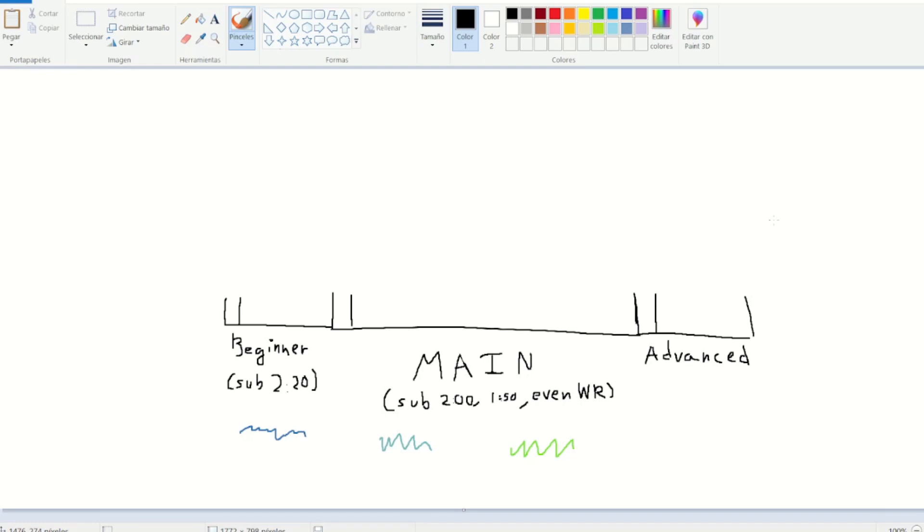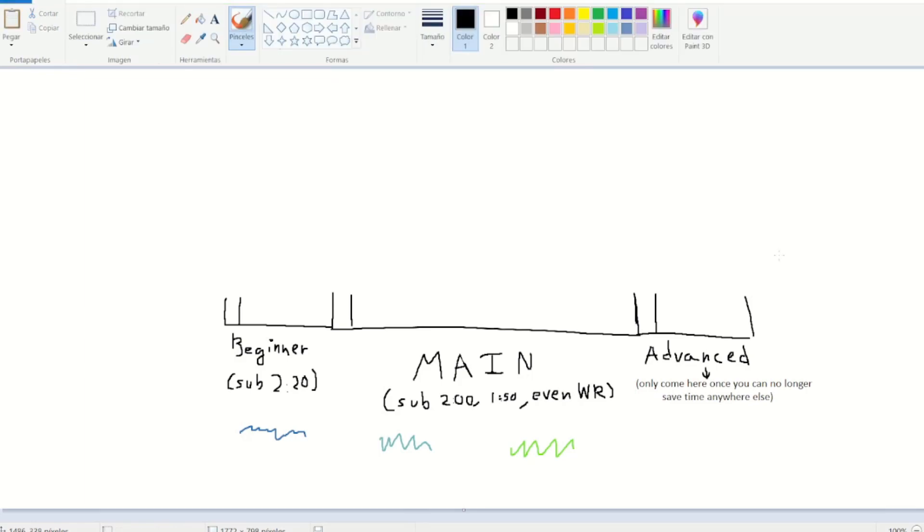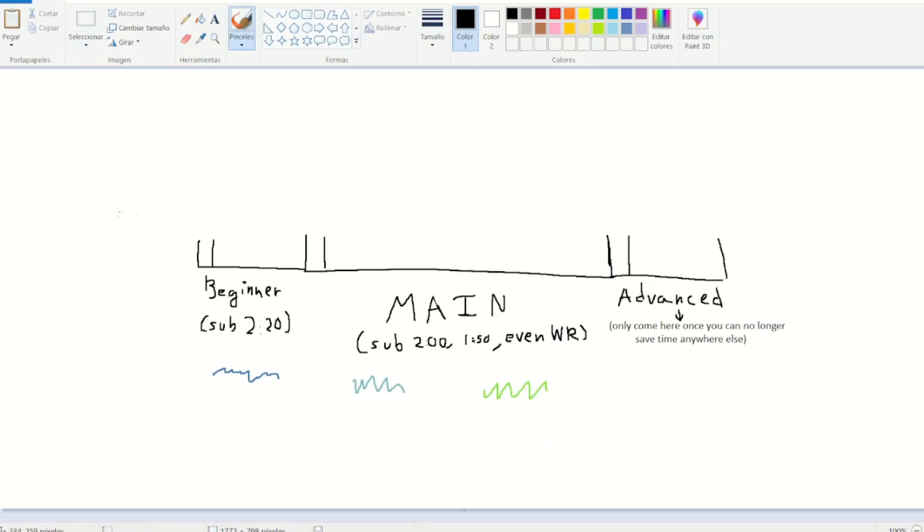In Advanced, there's not really a time goal because it's going to cover the leftover strats — everything that's too hard or saves too little time. Basically, all the strats that I think are not really worth going for. I'll write it down: only come here once you can no longer save time anywhere else. With these three sections, all strats are covered pretty much.